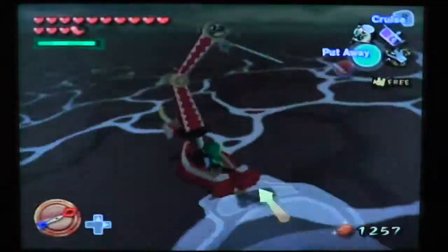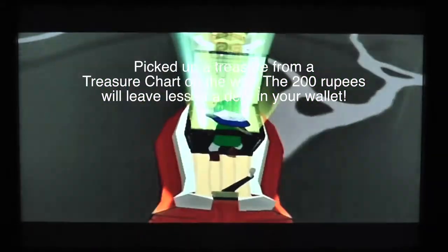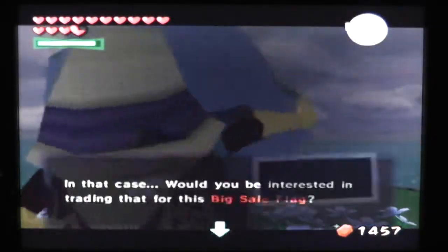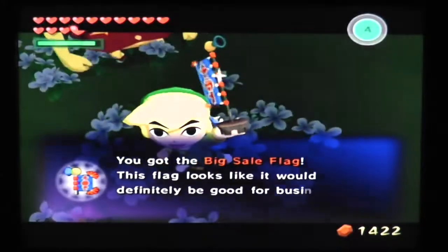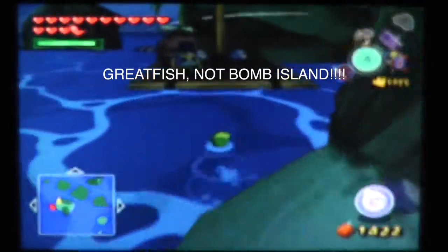Then warp back to Great Fish Isle and trade the flag to the first merchant for a fountain idol. Then sail to Mother and Child Isles — remember, you cannot directly warp there, or else you will end up in the place where we obtain the fire and ice arrows. Trade the fountain idol to the third merchant for the big sail flag. Go back to Bomb Island and trade your big sail flag for the hero's flag.